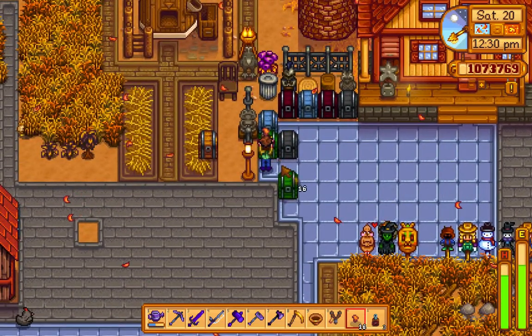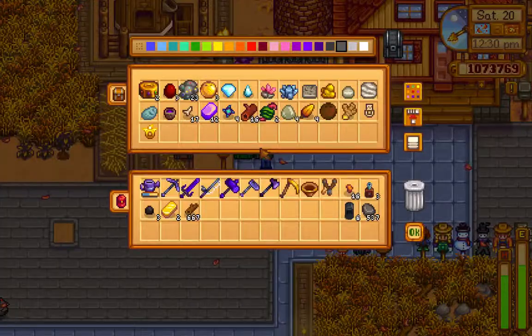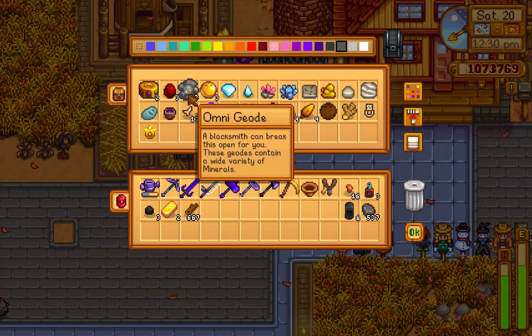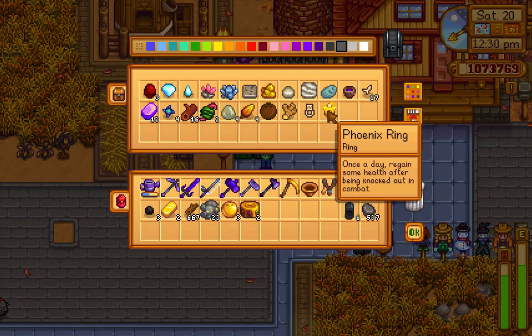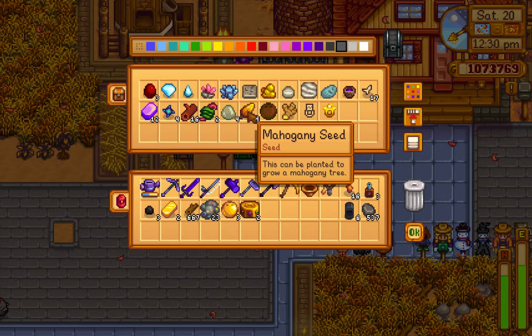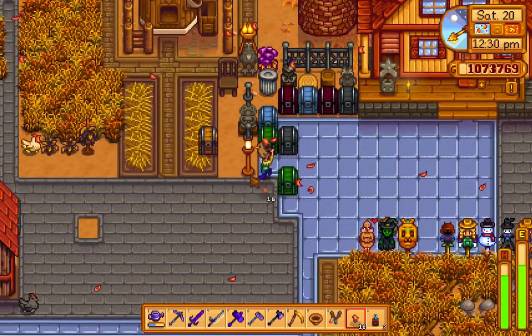Let me check what else I wanted to bring - I think it was in this chest. Let's break these really quick. Breaking them can give me golden walnuts. Mahogany seeds - I'll also bring those to plant.